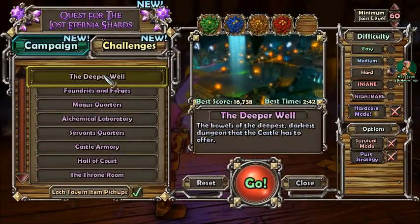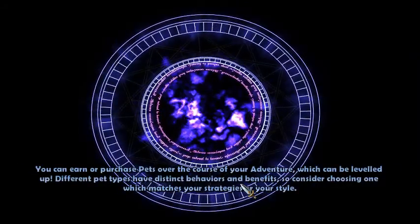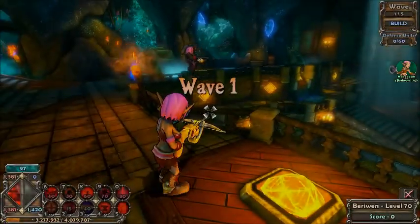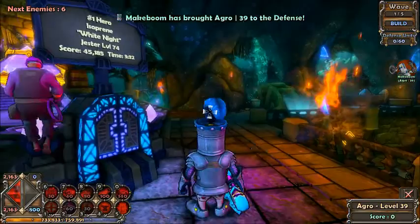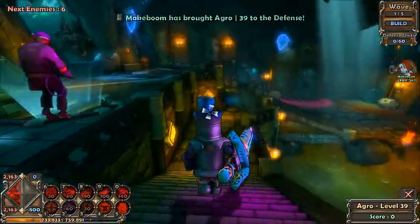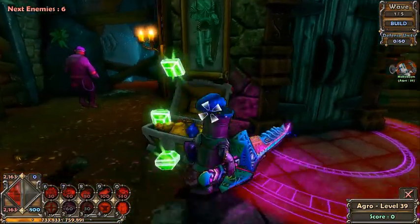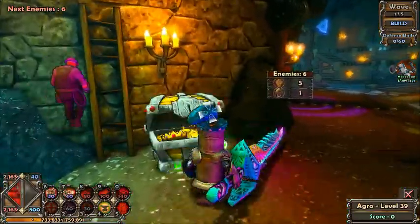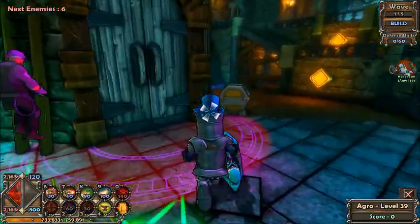We're going to start at level one on the Deeper Well. I'm going to have mine on hard — I recommend you guys start off on medium, because doing it on easy just isn't going to be very much fun. There's only five waves, and there are like six enemies on the first wave, so it's going to be very easy to beat when you're a high level like me. When you're a lower level it might be kind of challenging. I'm just going to show you the basics as if I was a low level.